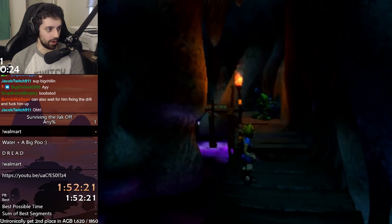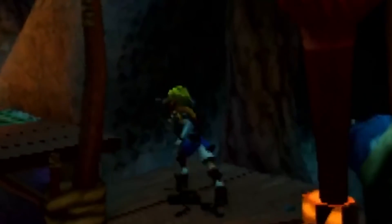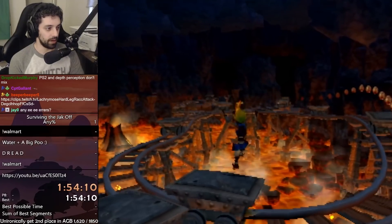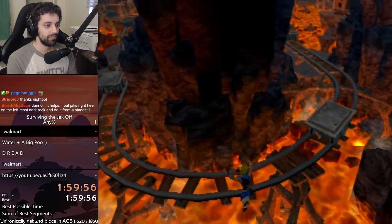Never mind — let me try that again. Here goes nothing. I did it! Oh my god, I did it! Once you exit Spider Cave, you take the minecart over to Rocket Uppercut. It's all coming together. I've now covered every trick in the game except for the big two: Lava Tube Skip and Fire Canyon Skip.